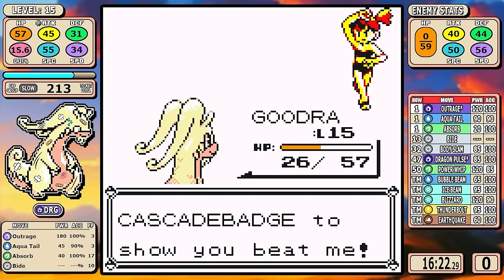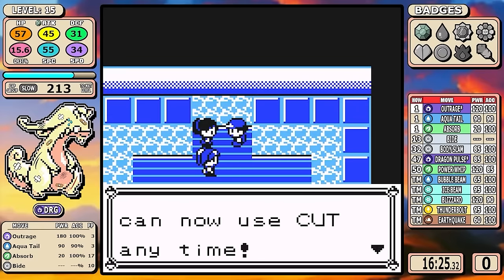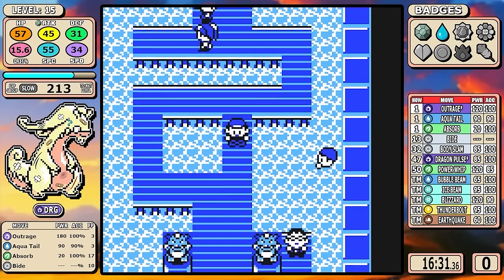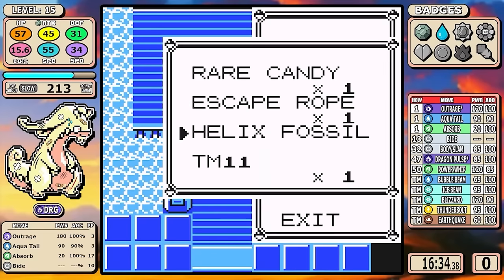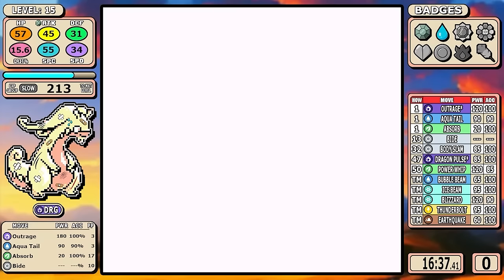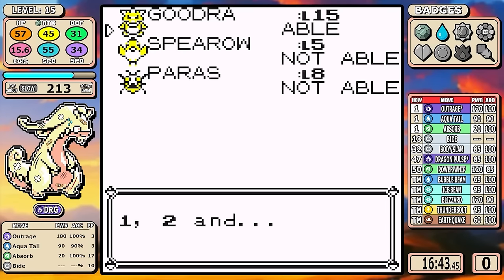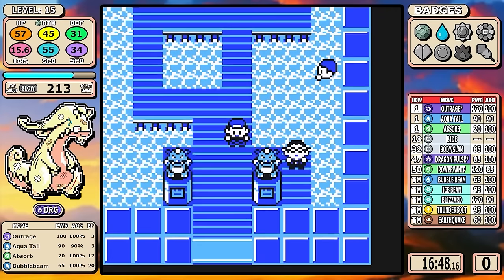This fight is important for two reasons. Number one, fighting Misty now is a catch-up for experience — hitting level 15 is very important. And we also get access to Bubble Beam: not as strong as Aquatel, but more reliable and it gives you more PP. There are lots of spots where our high Special lets us just roll over Nugget Bridge without having to heal.